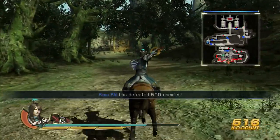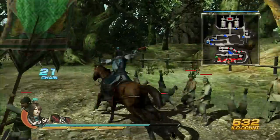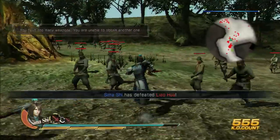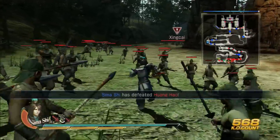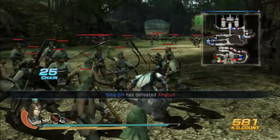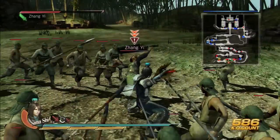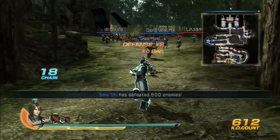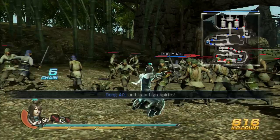Make sure you defeat every general on the map before you defeat Liu Shan — that's what I think most people are missing. They don't go straight to Jiang Wei first, so he ends up getting defeated by your troops and you miss that extra dialogue and timeline event. There should be about three more generals including this one here. Check the map to be 100% sure everyone is defeated. Once the last general is down, just finish the stage.